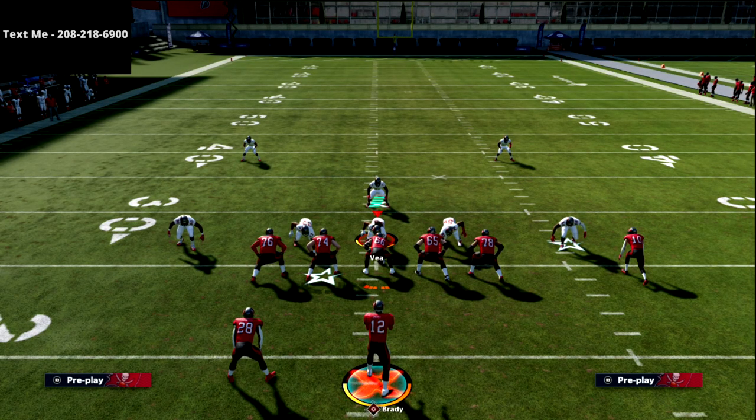Those are two ways I like to run the Stick concept out of Tray Open. It's an underrated concept, great whenever opponents are blitzing a lot or playing lots of man coverage. Thanks for watching — if you want the full Tray Open mini scheme guide, the link is in the description. You can join the True Fan membership for five dollars a month to get access to all of that.